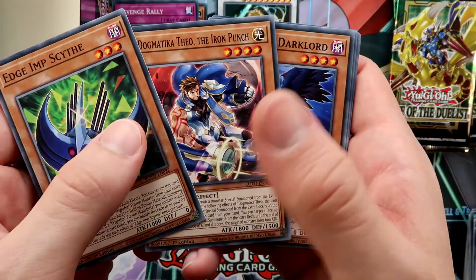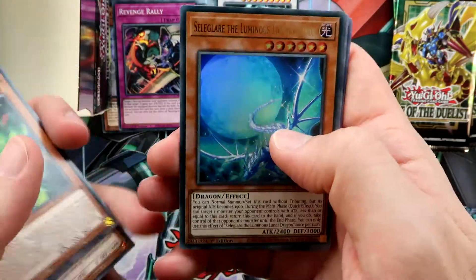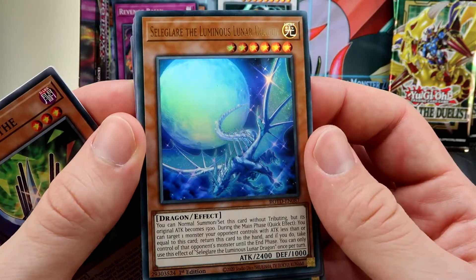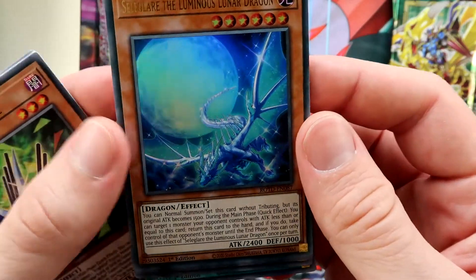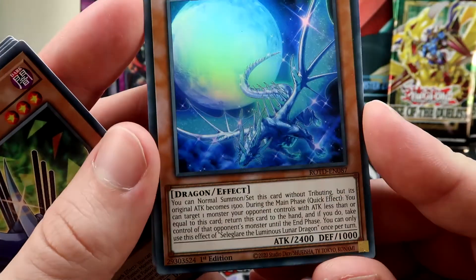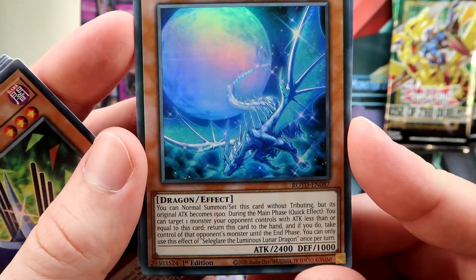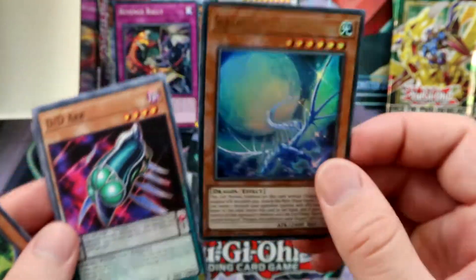Another Dogmatica — a common this time. And now here's a card I can clearly see is an Ultra Rare: the Luminous Lunar Dragon. This card is really interesting — it's a bit underrated, I think. But guys, it's so beautiful and it also has a cool effect. A nice Ultra Rare.